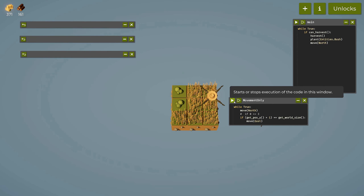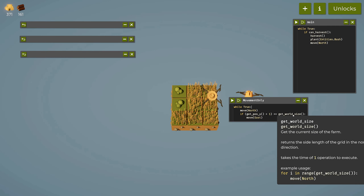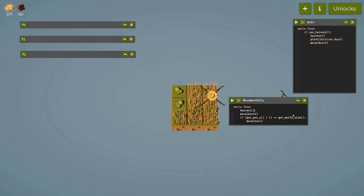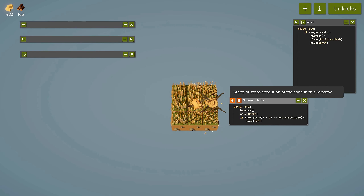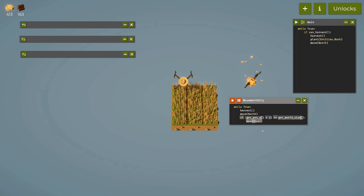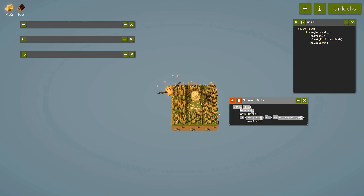Now we can see the drone going across each and every tile. That's very good. What we can now do with this code is add harvest — so before we move, we say harvest. Now it will execute harvest on each and every single tile.